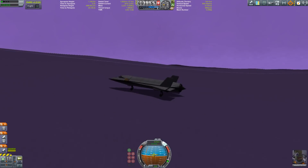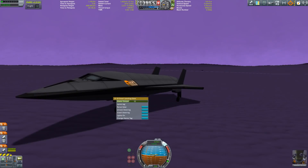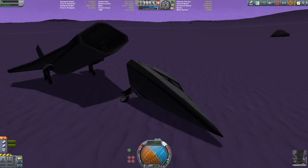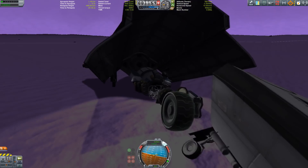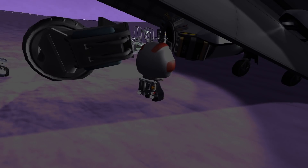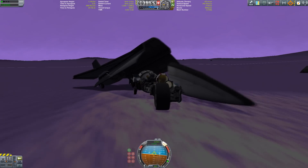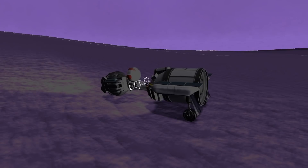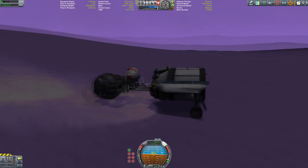We now have the Eve Trike - you might wonder where the trike is, well it's right here! This little flyer is designed to land on Eve. It has a small rocket engine, and there is the trike - you glide to the surface and then extract the rover. It has every science instrument you can imagine: the science bay, atmospheric sensor, pressure sensor, temperature sensor, and so on. It can transport three Kerbals. That's it for this video - thanks for watching, goodbye!